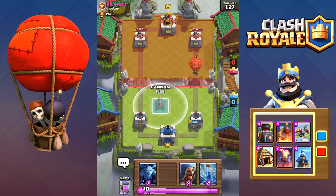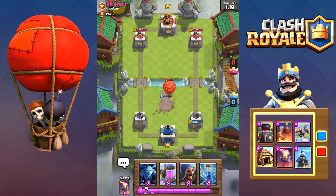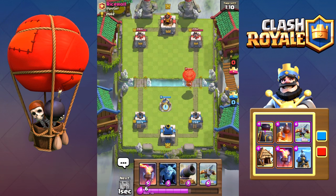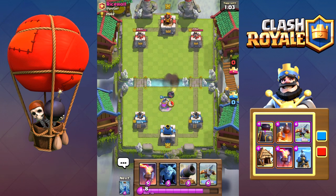Most people like to run the cannon because of how effective it is for the elixir cost. Even though it can attack the balloon, it poses as a distraction which allows the tower to easily take it out. The same works with almost all buildings, including elixir collectors.